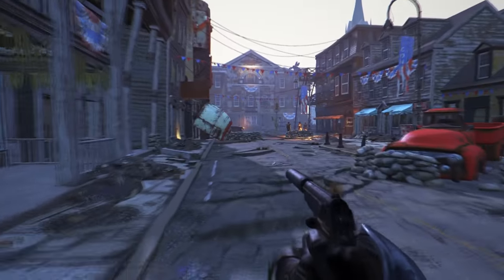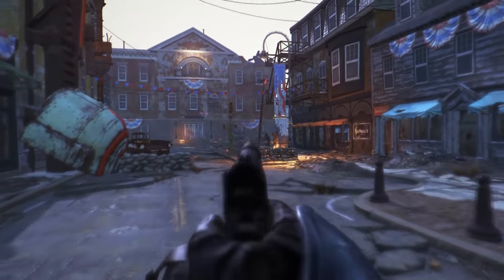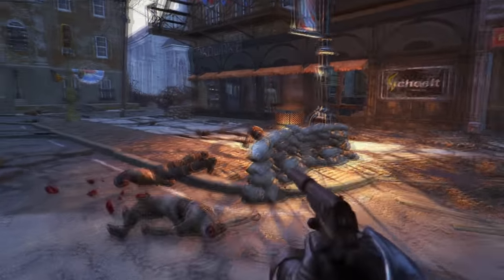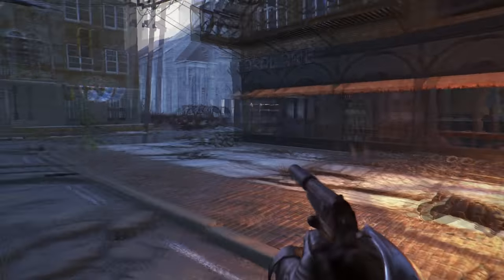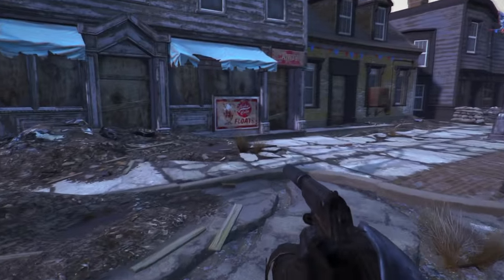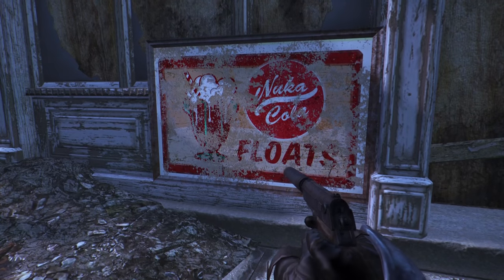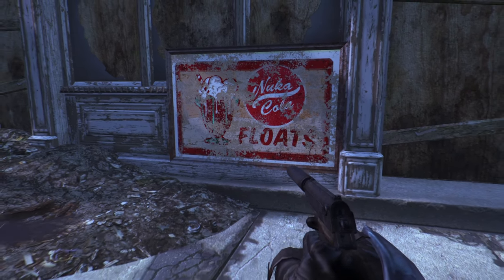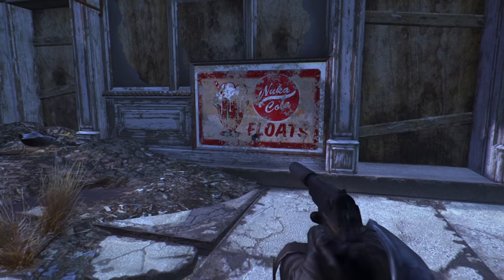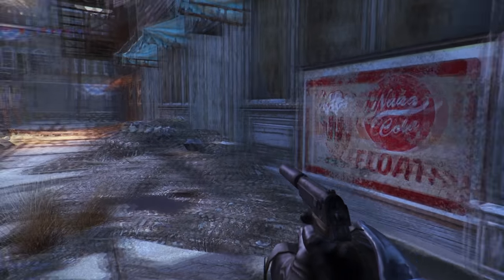Later on, as I was walking through the streets of the Commonwealth, I came across another kind of advertisement for something we haven't seen in the game yet. You can see that I spotted an advert for a Nuka Float. I don't exactly know what that is — I know it is a milkshake, a Nuka milkshake — and we've never seen that in the game.